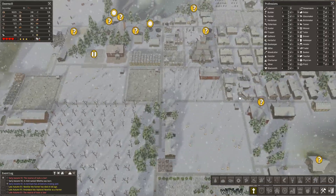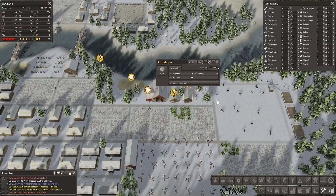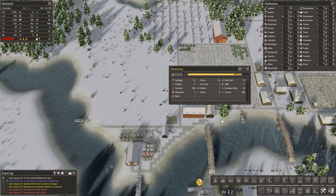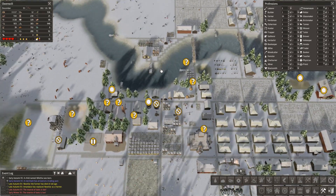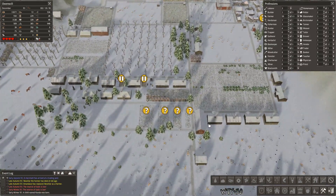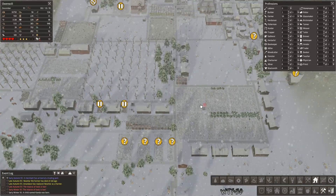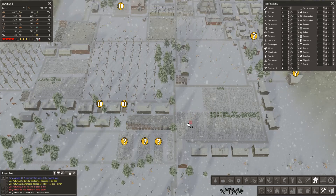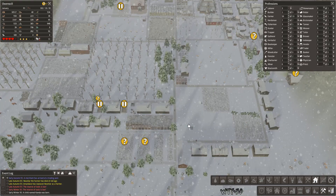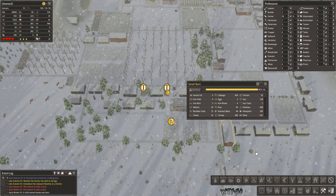Beef. Venison, venison — probably need another venison smoker over here somewhere. I just don't have enough to build it. Okay let's remove that field. Add a barn — this one's almost full, let's add one over here.